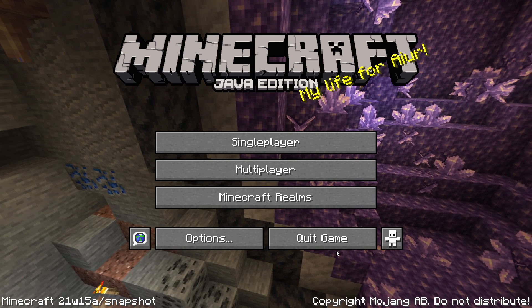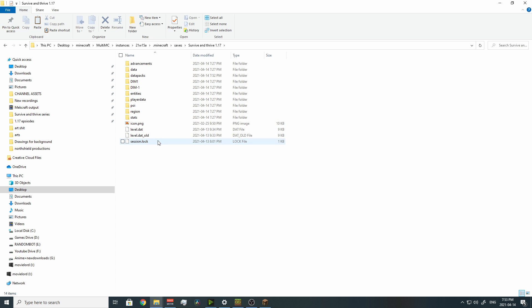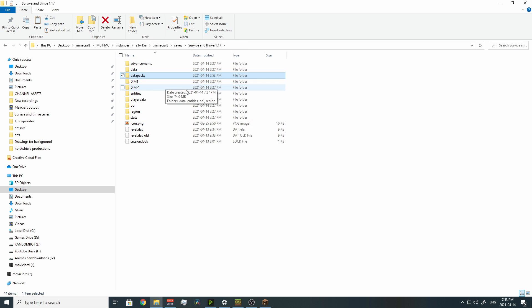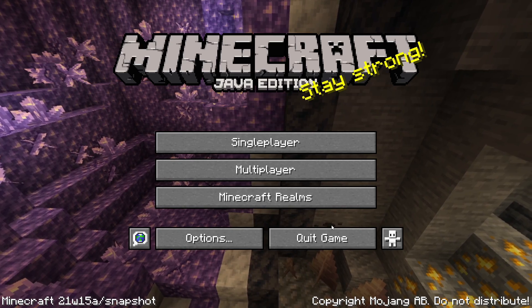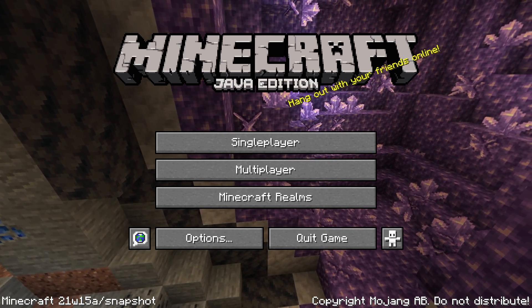I'm going to see if the traditional Minecraft launcher will work with this — I have some doubts. Unfortunately, what should work does not appear to work. You'd go into your saves, choose the specific save, go to data packs, and drop it in there. I tried a couple things like extracting it so the folder or world would have the data pack, but when you go into the game it still does not work.